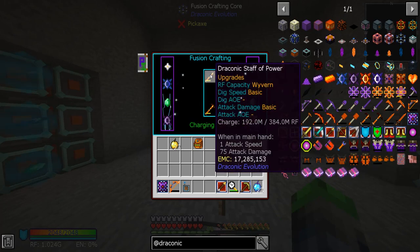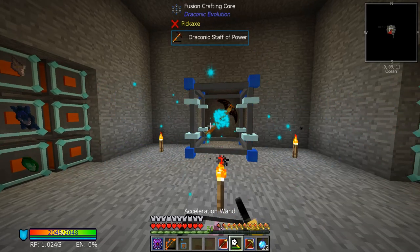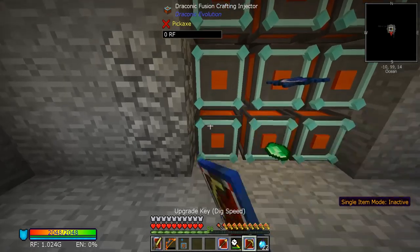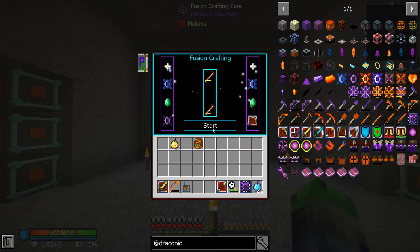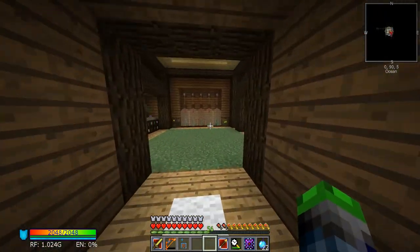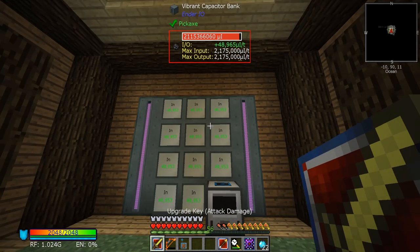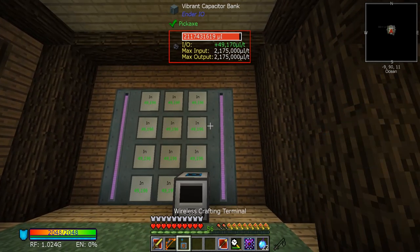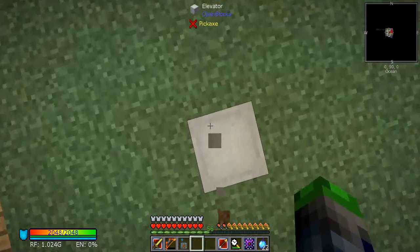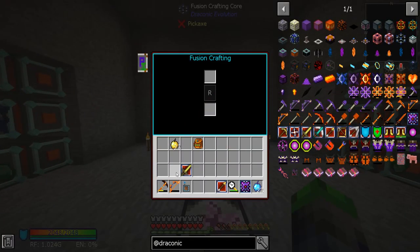It's at 75 now — we'll see what it does when upgraded. 90 attack damage — holy cow! And we need to do dig speed too. How much power do we have left? We've been doing a lot of fusion crafting, which is typically really bad for our power. Oh we're doing phenomenal — I think it's the next tier that really saps our power.